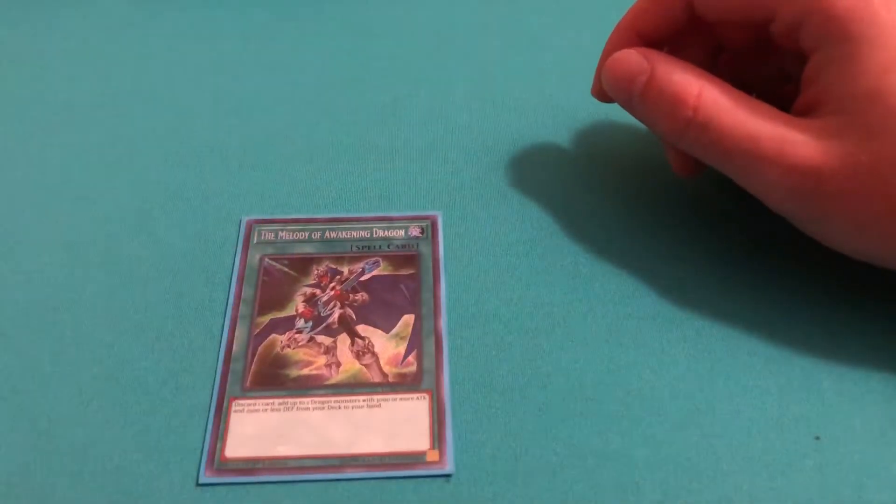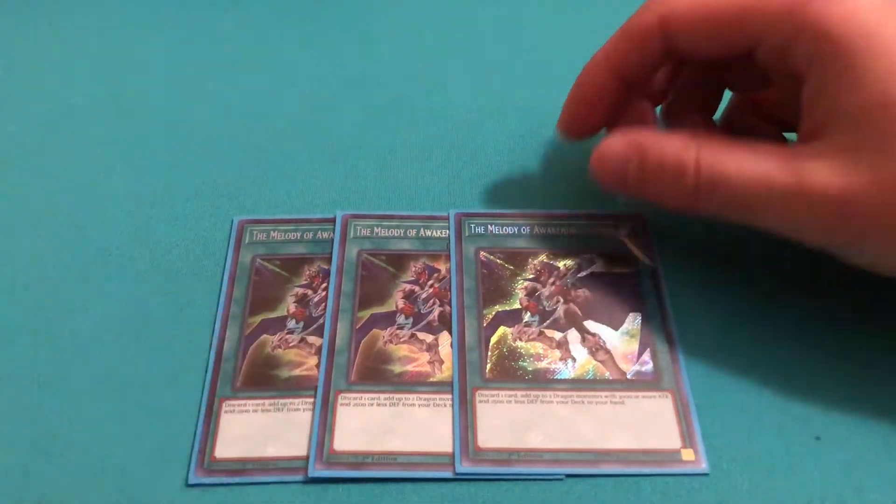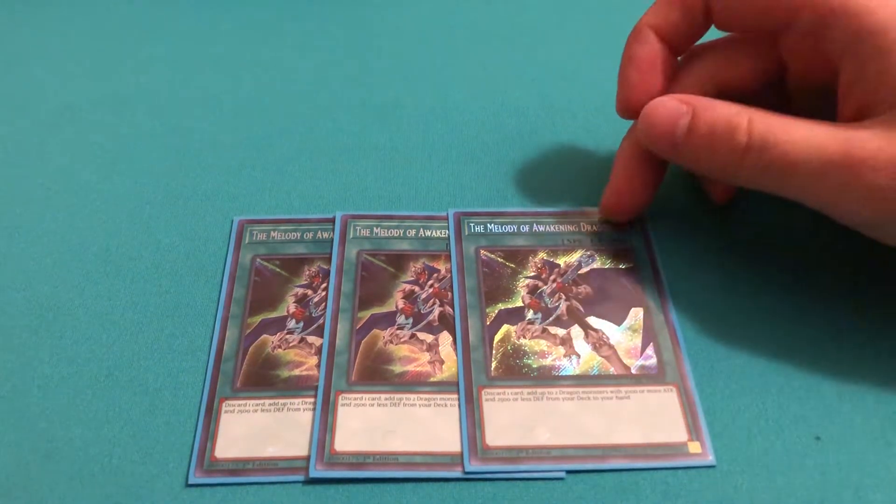Next is your main searcher in the deck, which is the Melody of the Awakening Dragon. This is the card you want to protect with Called by the Grave — this card gets ashed a lot.